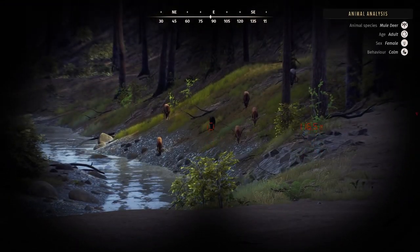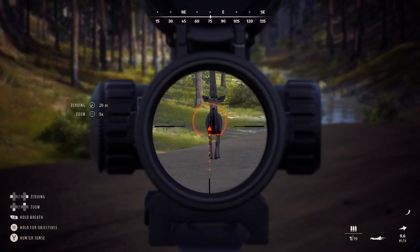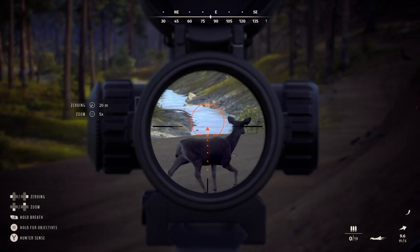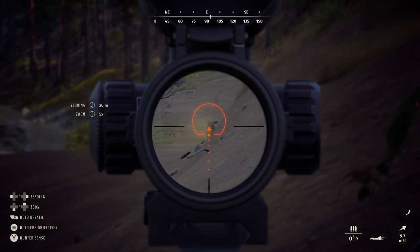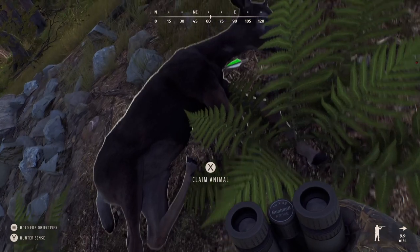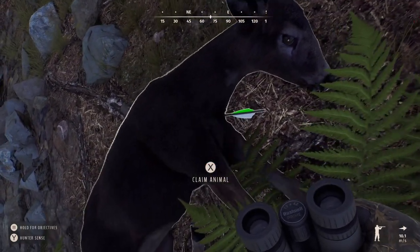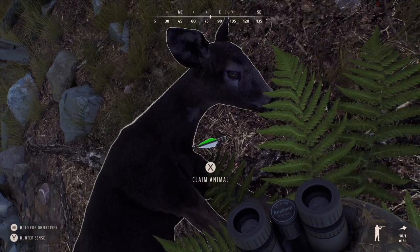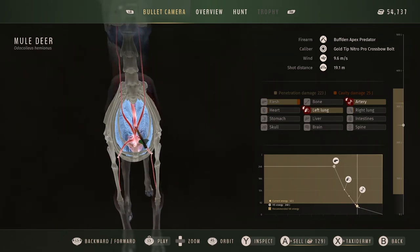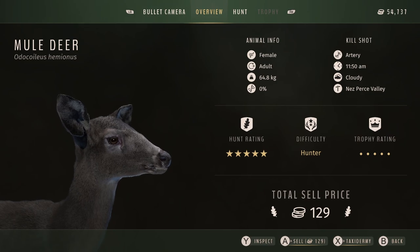Technically that buck was my first melanistic mule deer, but whilst I was waiting for him to age I was driving around and found a melanistic mule deer doe. I managed to call her in and take her with the crossbow. Something about seeing the fletching on the bolt standing out against her dark coat — the green and white colours looked really awesome as she was running away, and you can see it even more clearly when she's on the ground.